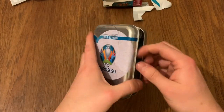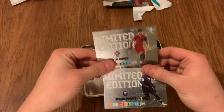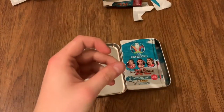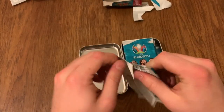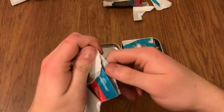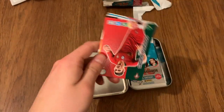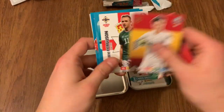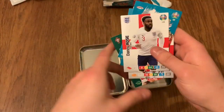Moving on to the final tin, tin number three. Still haven't pulled a Masters — still getting the same two limited editions, Neves and Kante. Here are the odds. Shaqiri, Marko Arnautovic, Guedes, Kepa, Ferguson, Copenhagen, Austria and Danny Rose.